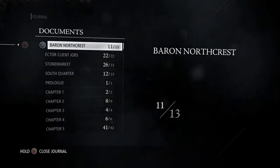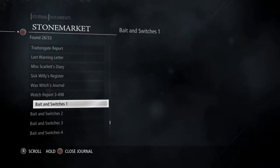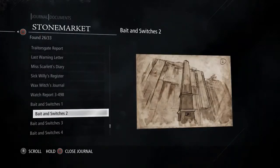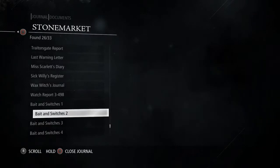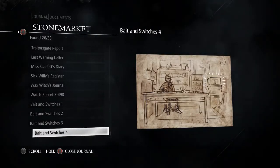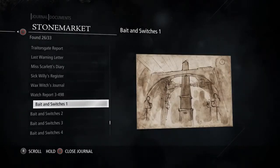In these documents that you keep finding in the Stone Market area — there are eventually four of them — they show pictures of four obelisks in different parts of the city. You discover that each one of them has little switches underneath them. This implies it's the order that you need to click them in, and it seems to be directly related to that item sitting next to Ector.